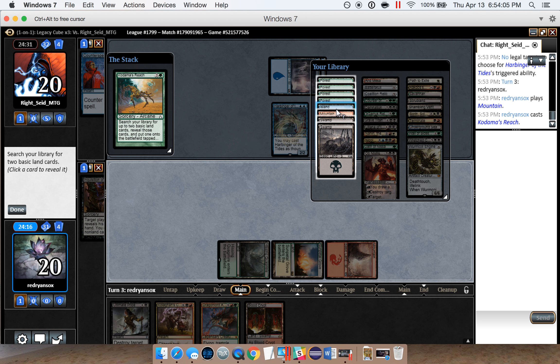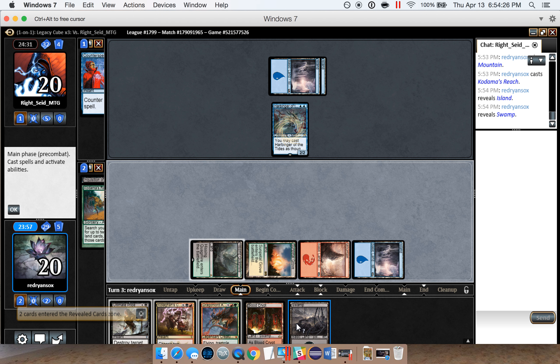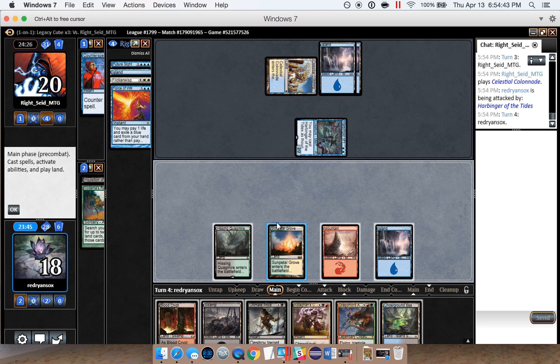Probably just gonna play Harbinger. We can Kodama's Reach this turn, and next turn we can cast Coalition Command if we want. This doesn't get forced. We already have black, red, double green, and white, so we really don't need any more besides that island. We'll get another black source — that makes sense.